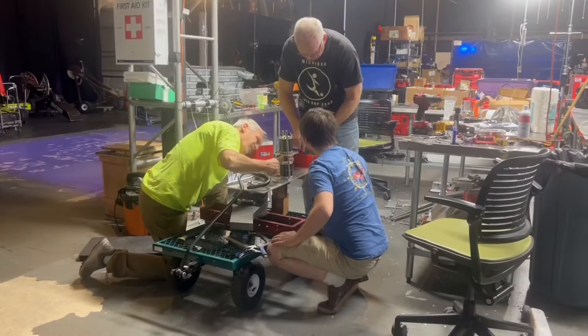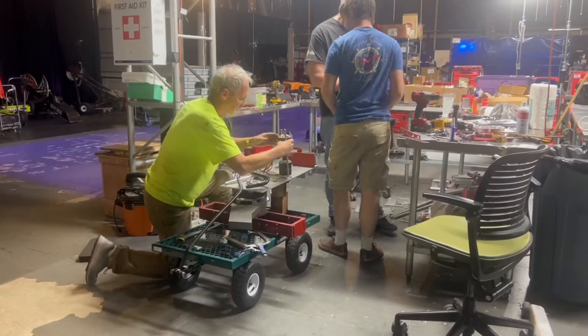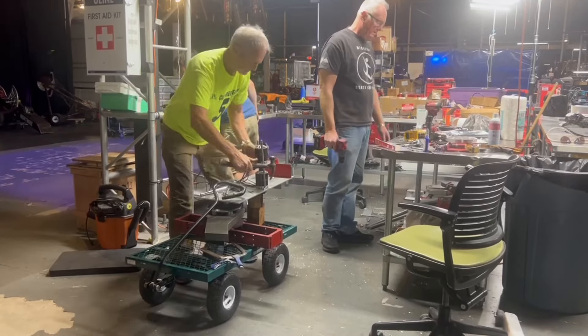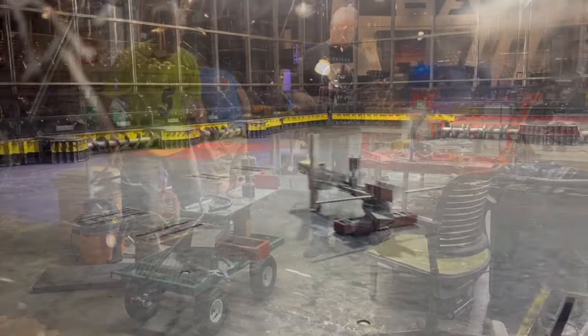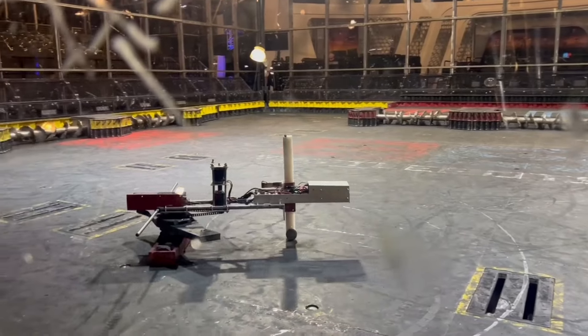Next up, we have a new rookie entering the BattleBox — this is Travis T. Its primary weapon is a horizontal spinner, but unlike most horizontal spinners, it's actually adjustable mid-fight. The back leg can go up and down, allowing Travis T to hit at different heights. This is the exact kind of robot Scorpios hates fighting.